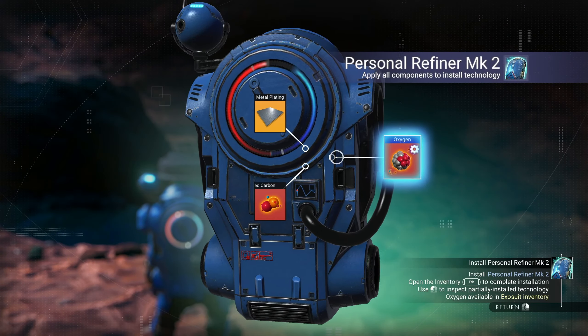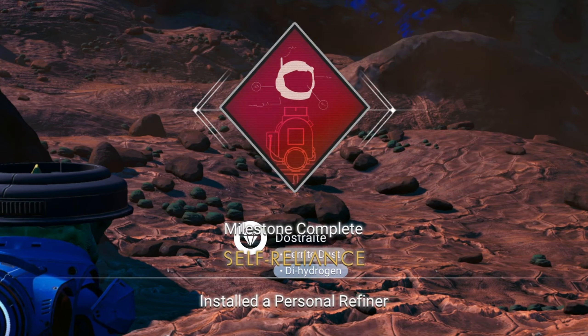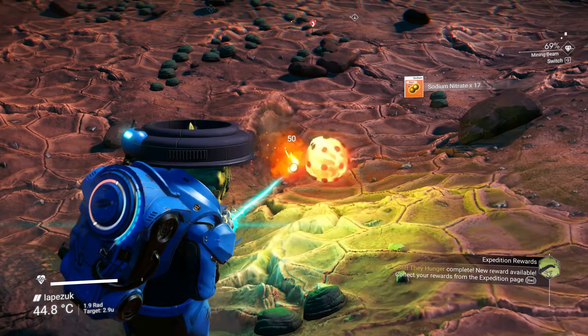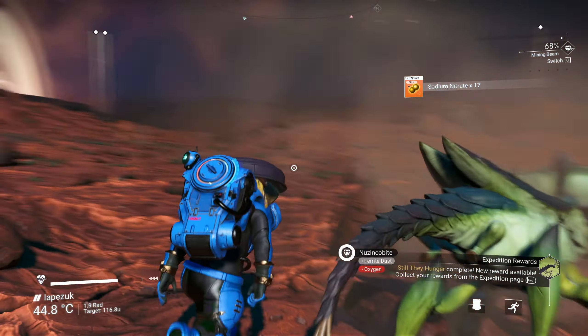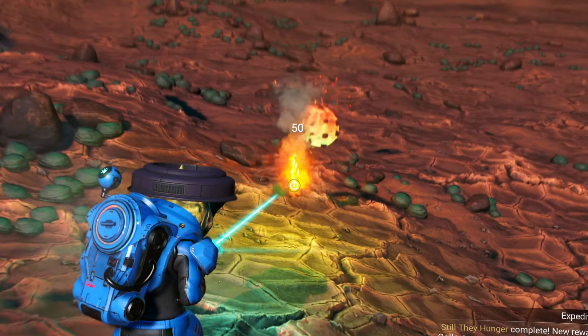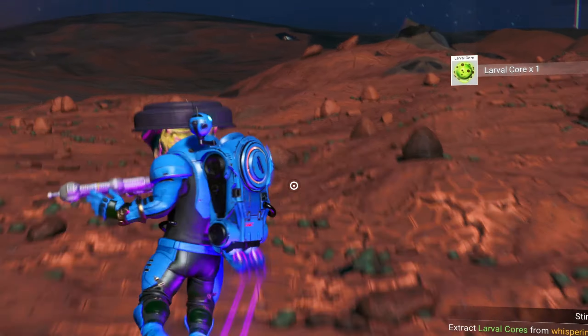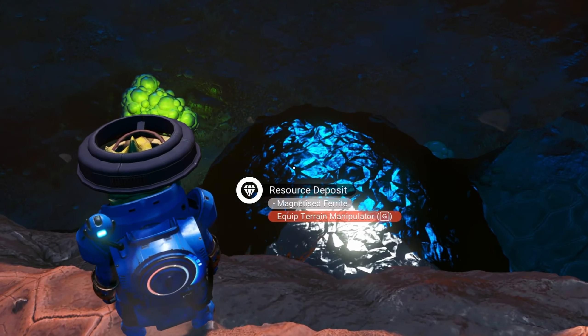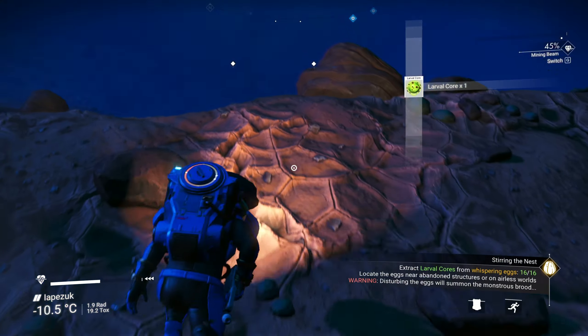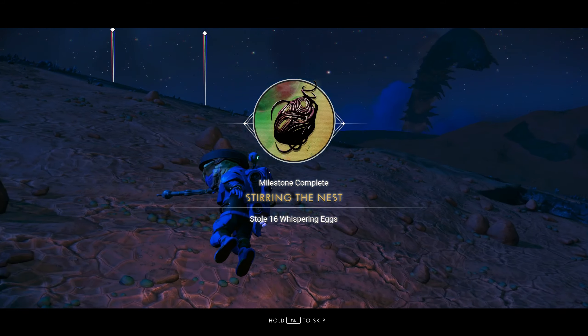Install a personal refiner MK2 to complete the Self-Reliance milestone. Process ferrite dust into pure ferrite and run around the planet collecting laurel cores. These will spawn hostile insects, but due to the low atmosphere you can ignore them and continue collecting resources. You can also mine magnetized ferrite from nodes. Once you collect cores from 16 Whispering Eggs, you'll finish the Steering the Nest milestone.